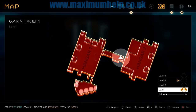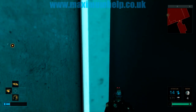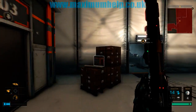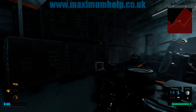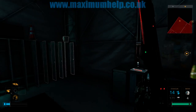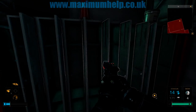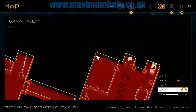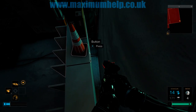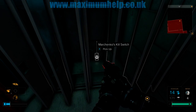The first location is in the Garm facility. We have just entered Hangar 2, where there are dozens of enemies to take care of, but I have already taken them out to speed things along a little. Near the back of this hangar, we will find these lockers. Behind them, there is a hidden switch, which when pressed, will open a hidden compartment in the locker it is attached to. And here it is, Marchenko's kill switch.